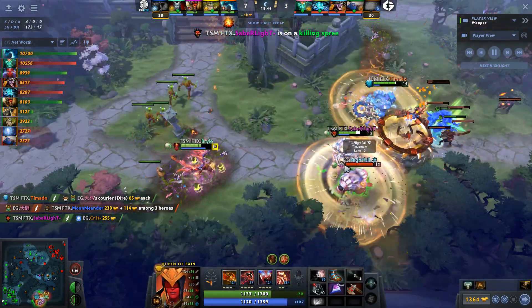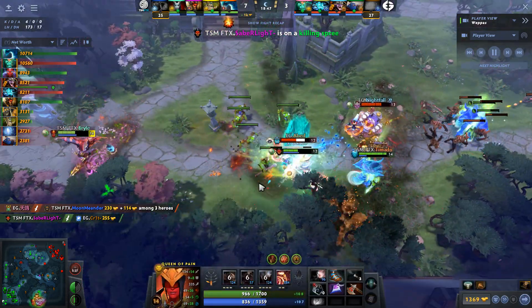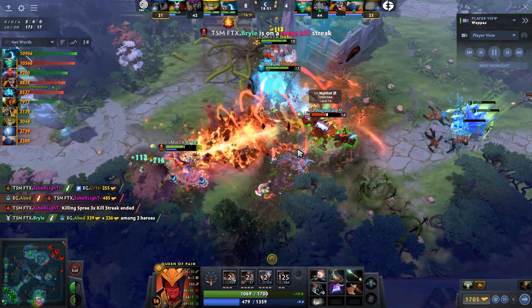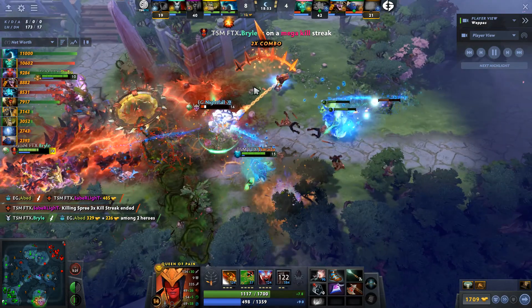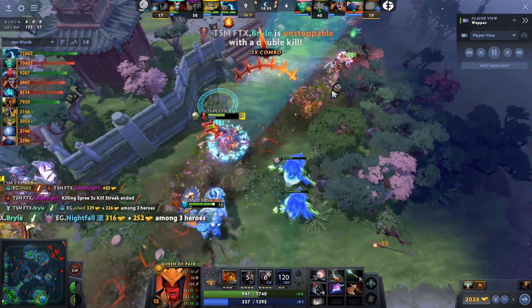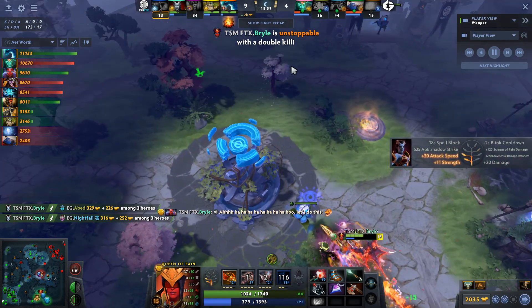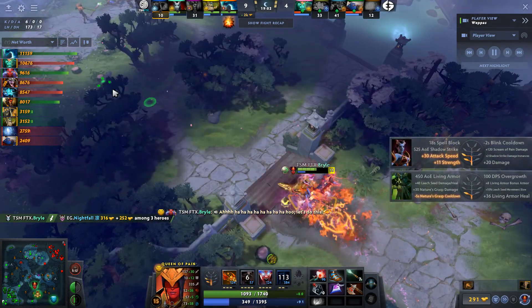They leave Arteezy to his own devices and Abed meanwhile takes down the Shaman, making more moves. Onto Nightfall, and Ghost Scepter comes through. Saberlight goes down — Sonic Wave flips Abed, and now Nightfall, last man standing, takes down to the Shadow Strike. Three go down for EG, and only an offlaner and support die for TSM.